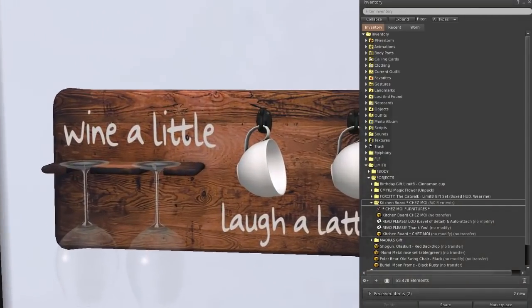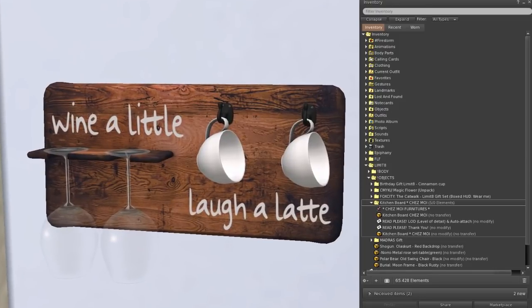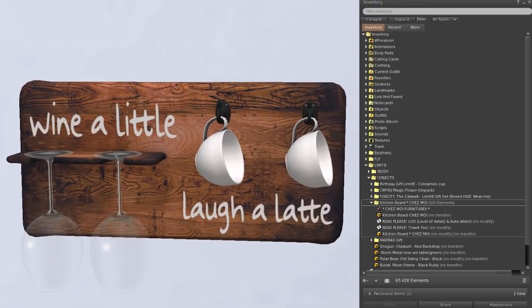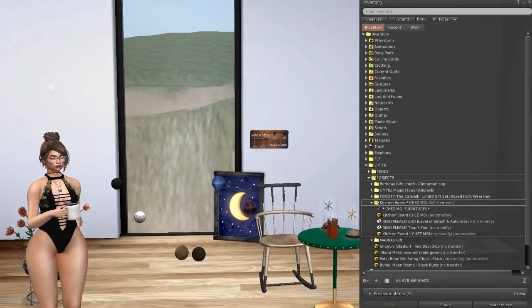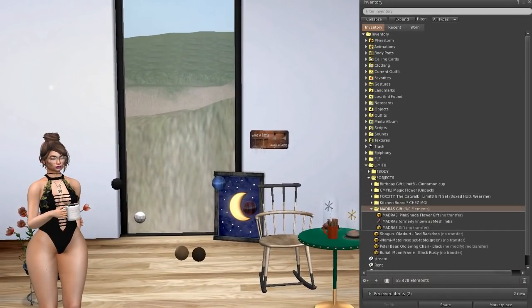Oh my god, this is fun — this is a good gift! It's a kitchen board that says 'Wine a little, laugh a latte, love a latte.' Okay, that's from Chesmoy. From Madras here we get a pink shade flower.